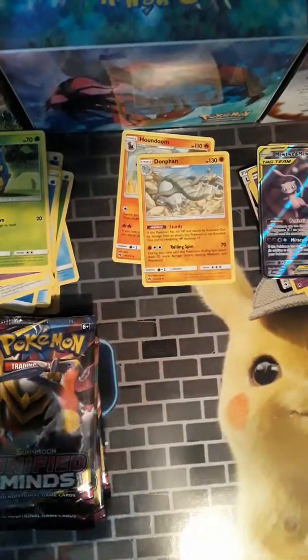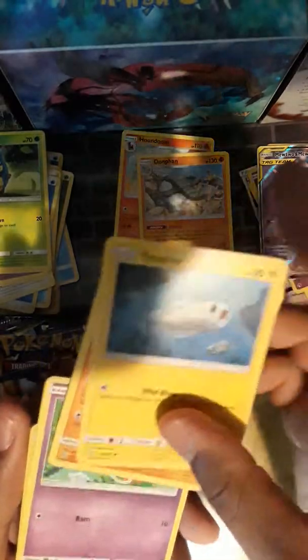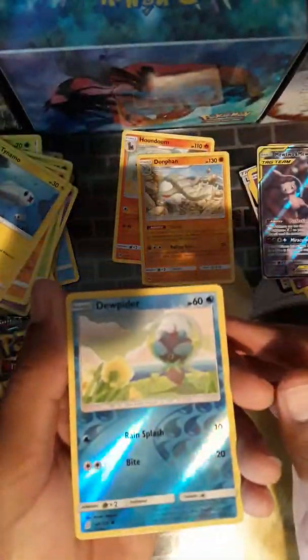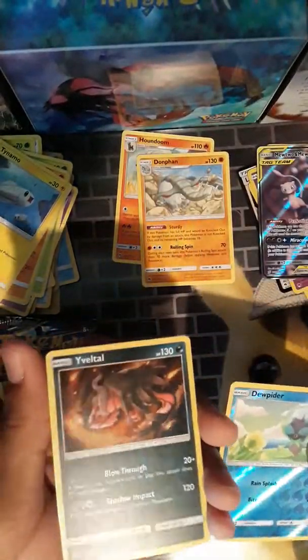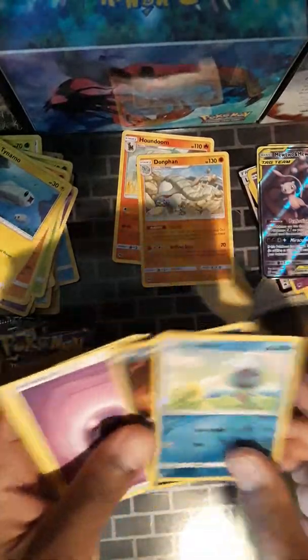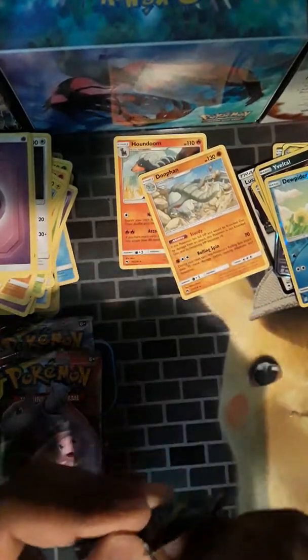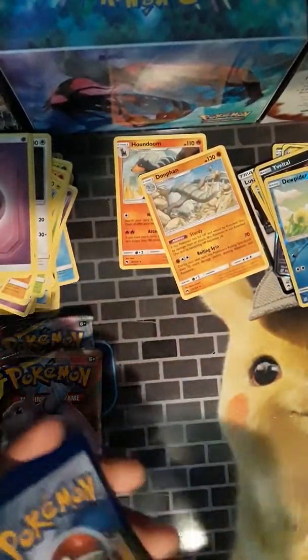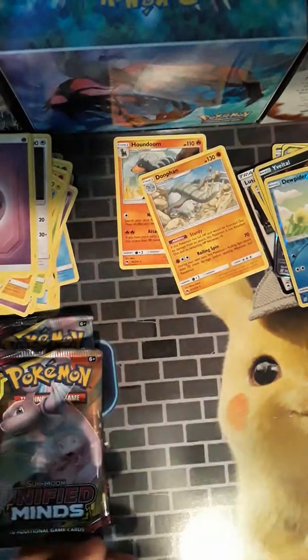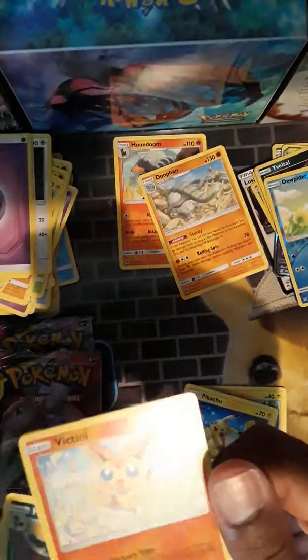Another Unified Minds pack — I'm going to laugh if it's a Secret Rare. Actually, I'm not going to laugh, I'm going to scream. The reverse is Ditto. And then the reveal — I'm pretty sure I don't have that, actually I don't remember. I open so many cards, I don't know if I have it or not. If nothing else, it's a really pretty card. Then a regular pack — here's the code. The reverse is Victini, I'm pretty sure I have that. And the rare is Honkrow.